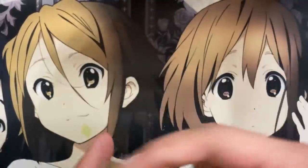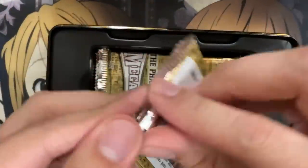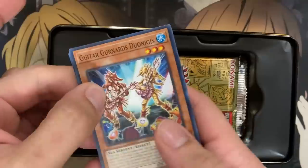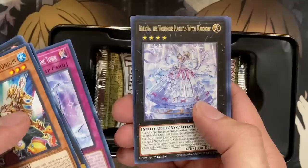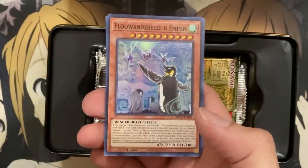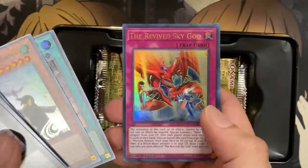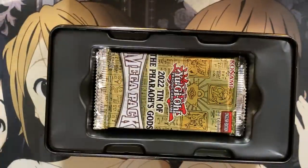Tin number 8 — let's see what we get. More Suships to start us off, Steel Star Regulator, Reluna, the Wondrous Majestus Witch Wardrobe, our first super rare Fluendaries and Empin, Sunvine Crossbred, another Revive Sky God, Dark Honest, and we have another Albion the Branded Dragon — one of the cards that's been reprinted a lot.